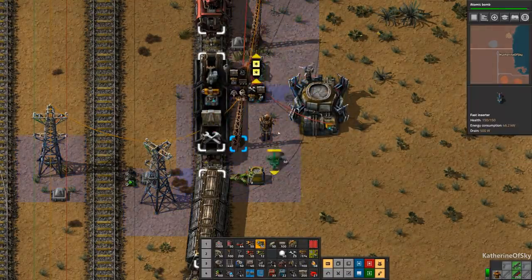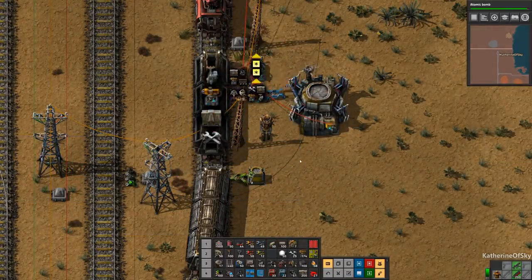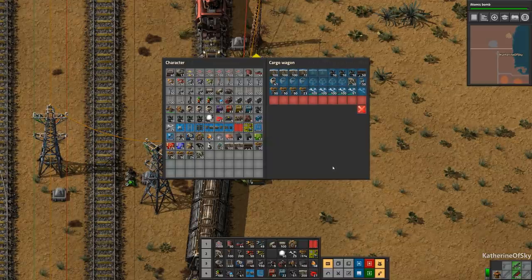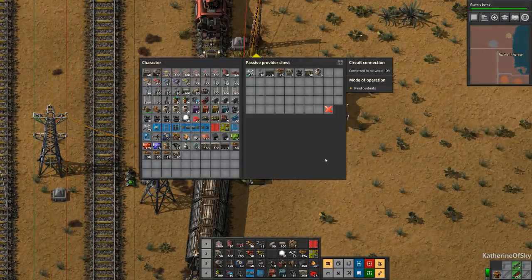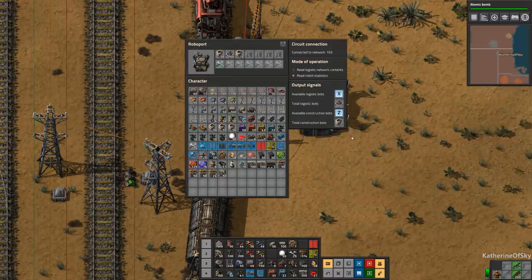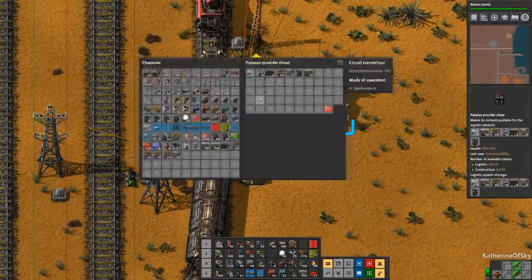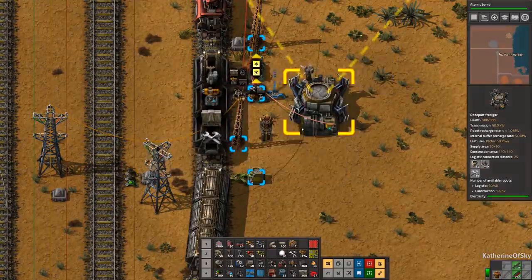Let me take out these guys and put some in again — is that how many? Okay, let's put them in here and see how many we get. We have 40 of those guys. Do we have any more logibots in here or in the chest? None in the chest. Okay, looks like we have 50.